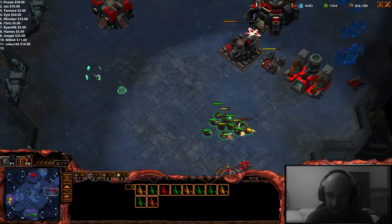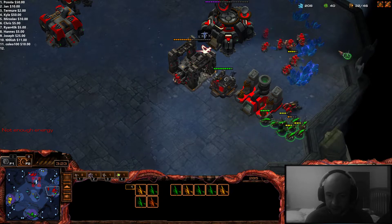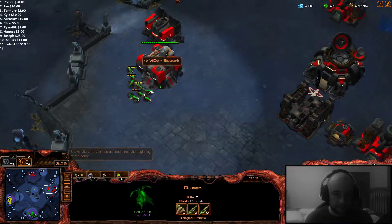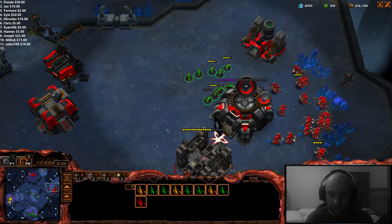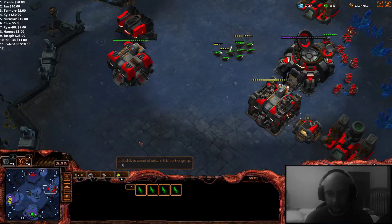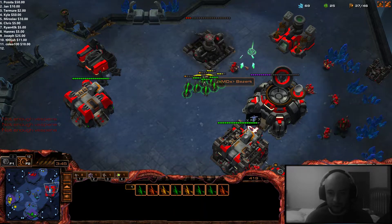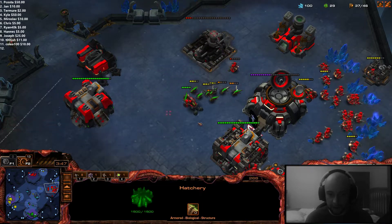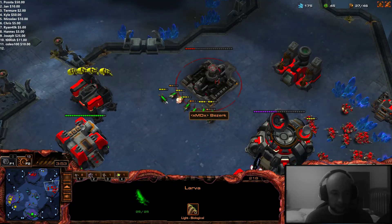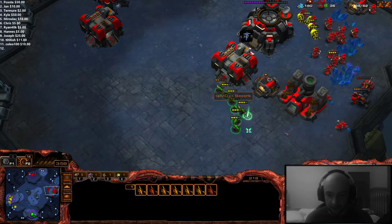Plus he's going for 2 Factory, and that 2 Factory play is out of panic basically, because he lost his Reactor. He needs more than one production worth of Hellions. So if he micros this perfectly, I can never catch that Hellion — which, so far, he's not doing a bad job. I'm really just trying to force more Hellions so that my Roaches will kill him.